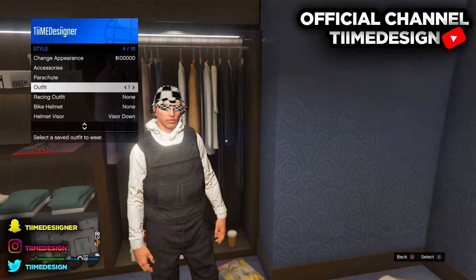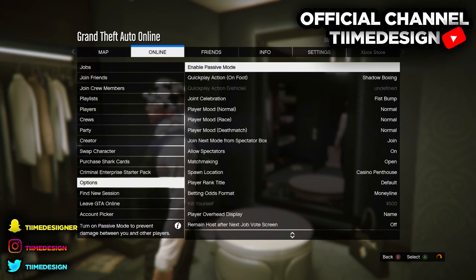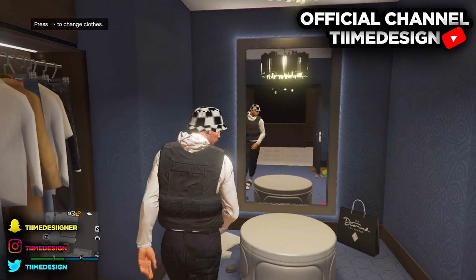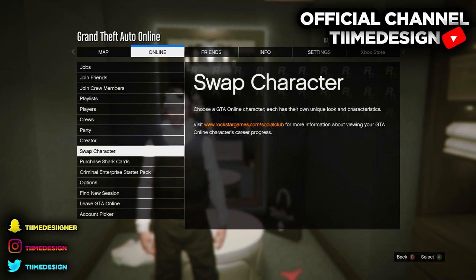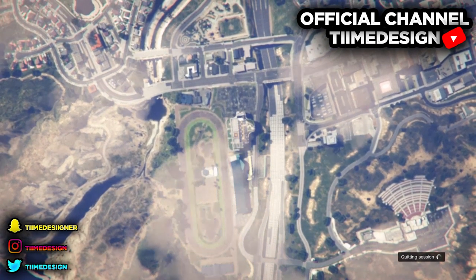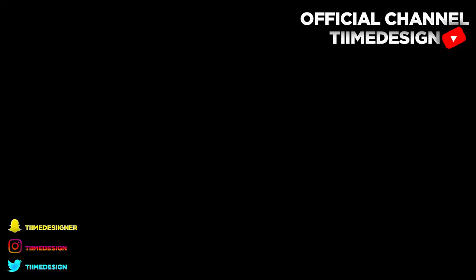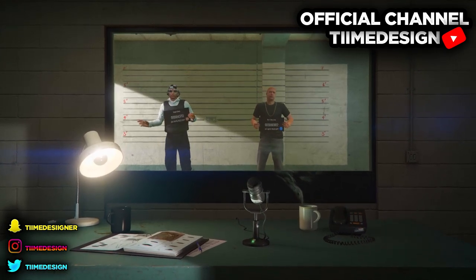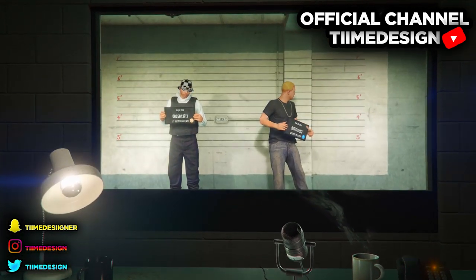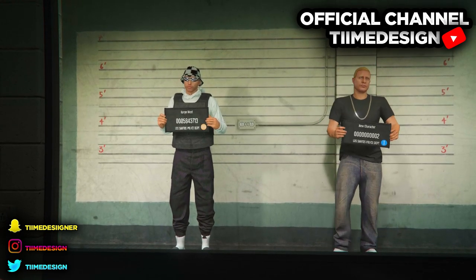As you guys can see, I saved these three center outfits to show you that I only have one outfit saved. Now, when you have the outfit you don't wanna lose, go over to Online and go to Swap Character. Right now it's patch 1.48, just in case you say this is from 1.46. Make sure your main character is on slot one and not slot two, because slot two is where you want your female character to be.